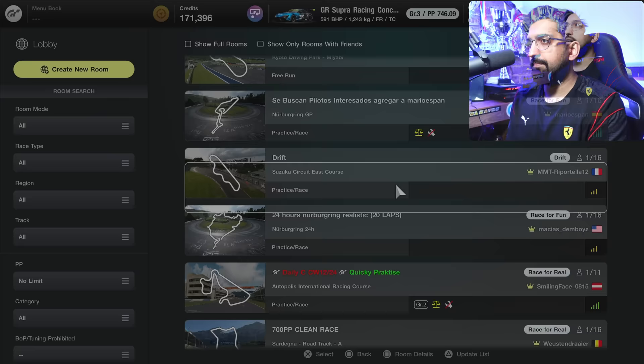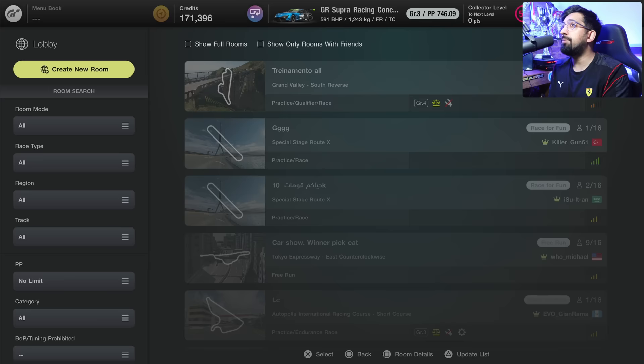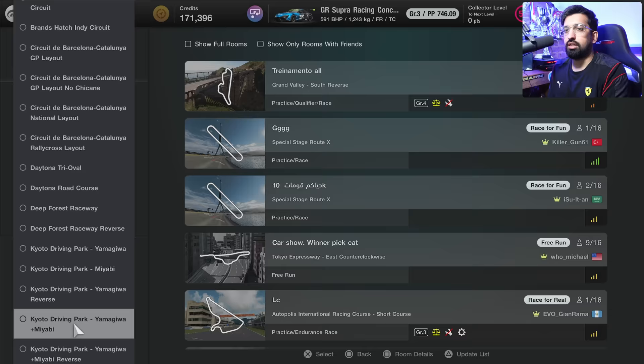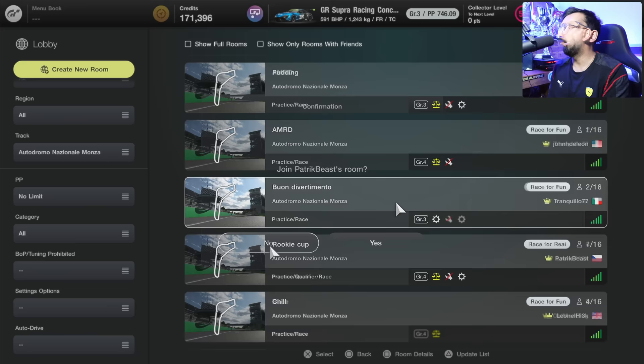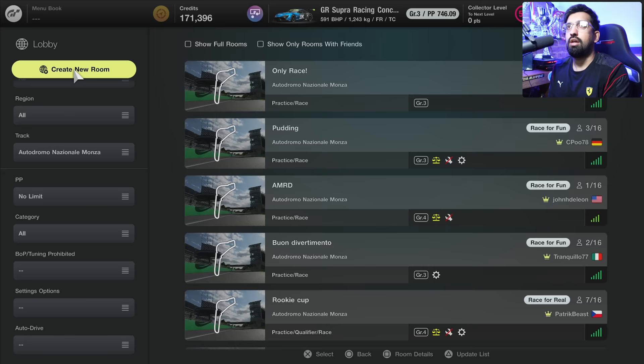Then there's the standard lobby feature. The biggest issue here is that you can't search by rooms full — I don't want to see rooms with one person in it; I want to see which room is absolutely buzzing. But you can see all the filters for online rooms. If I want to go to Monza, I can filter down and find those rooms. You can press square to see the member list. You can also see rooms with friends, create your own room, and save your settings. This is all outside the official ranked multiplayer in sport mode — you can do leagues here, and this is where our community in our Discord does basically all of our races.